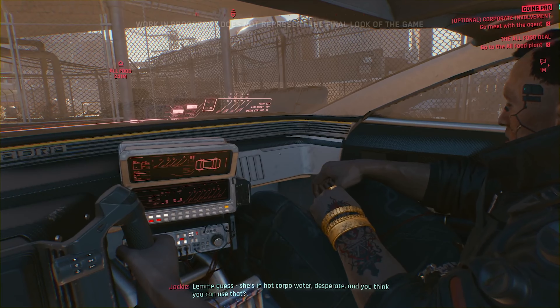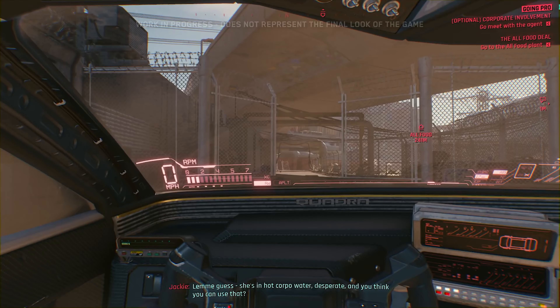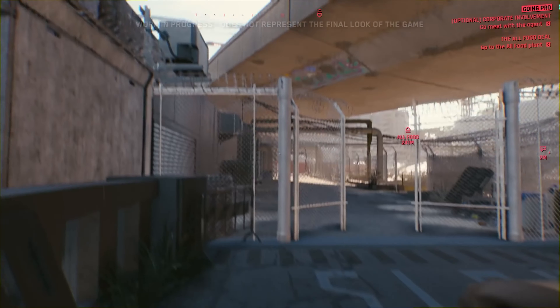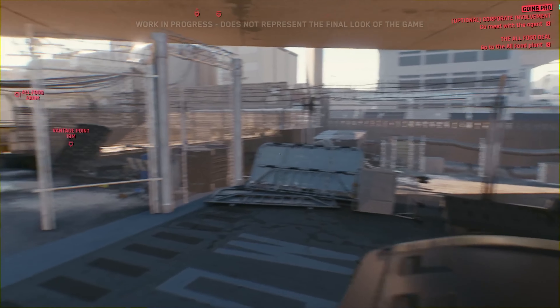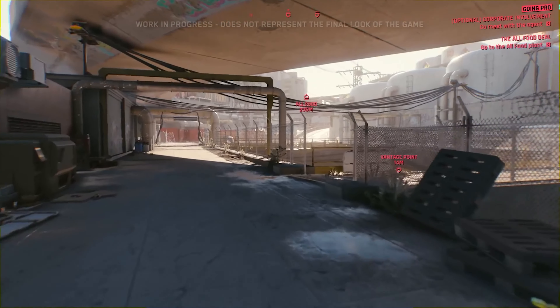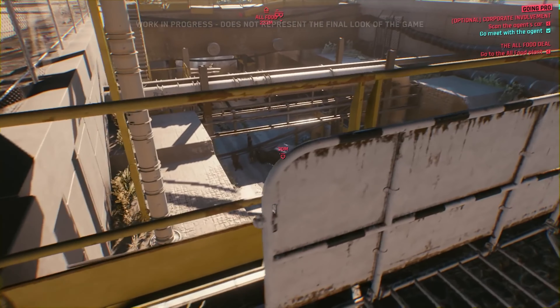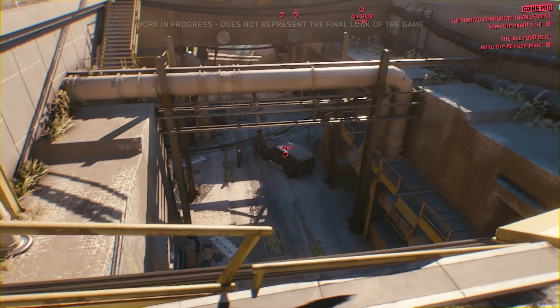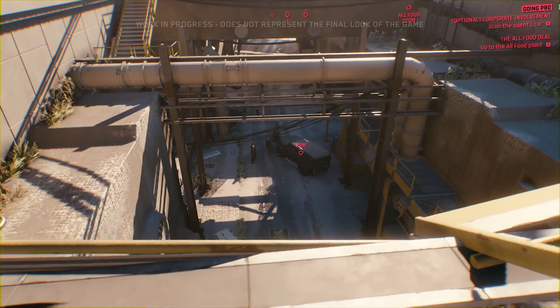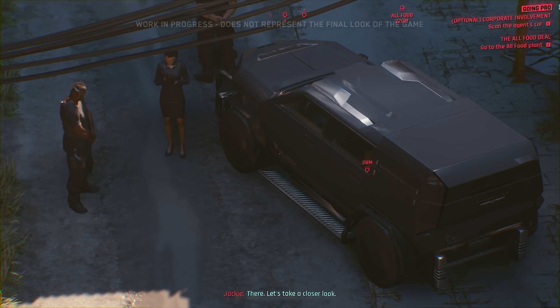We remember the corpo agent from Dex's shard — she's in the area and we're going to meet her. Since Cyberpunk 2077 is an RPG, preparation will be key when dealing with Night City's powerful, especially corpos. Instead of just rushing in, let's assess the situation with our freshly installed Kiroshi optical scanner. The car shows composite armor — it's a tank. No doubt, it's Militech.